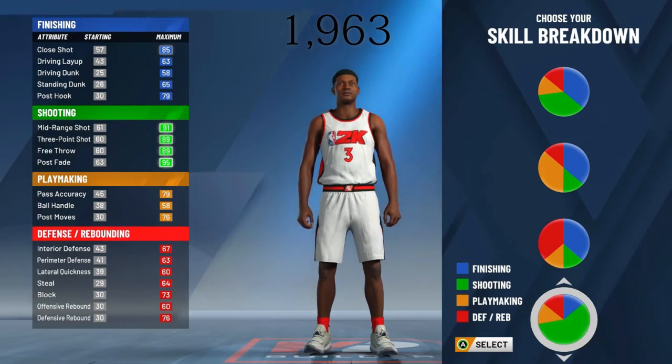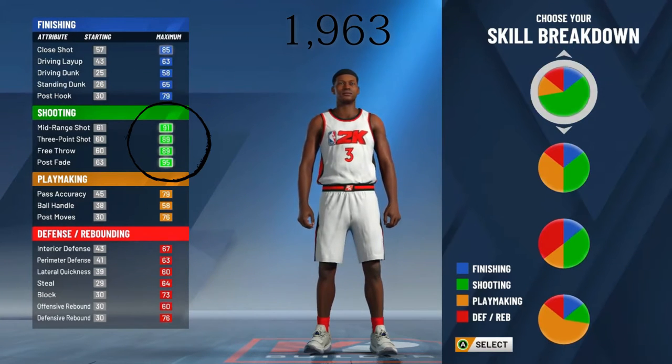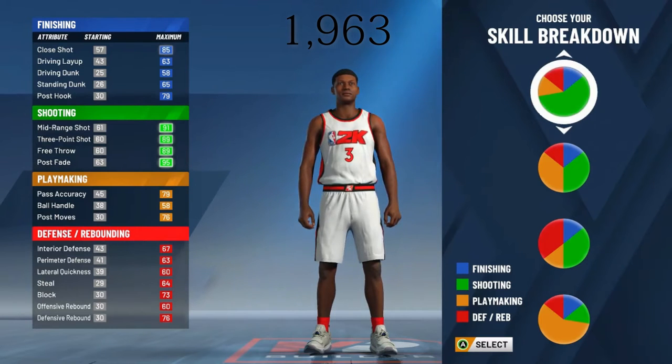In my pie chart, I'm letting his three-point attribute be very high. As you can see, he has around 90 overall shooting. So that means he will be able to consistently green with some of the badges you can put on him, and he will be able to play defense. No longer will your stretch be bodied by every build in the game. Let's go ahead and make it.